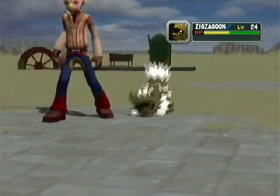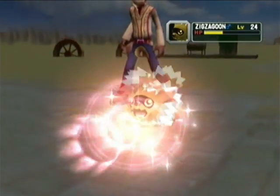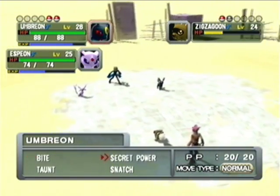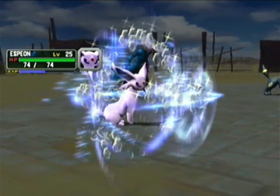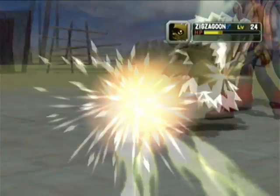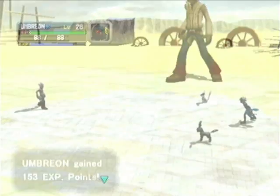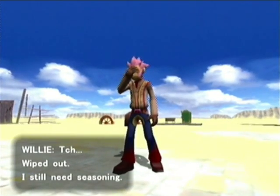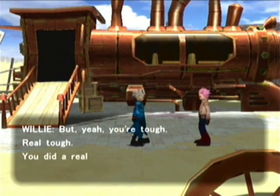I'm gonna use Bite. Come on, Umbreon — Espeon is kicking more ass than you. Just use Secret Power. Let's show you Reflect — as you can see, Reflect covers both your Pokemon, which is kind of useful. And now you're dead! You gotta really like this 3D type of battling for Pokemon Colosseum. God, this place is bright. So this is probably gonna be the only time you ever fight here. It's like we just ended a conversation.